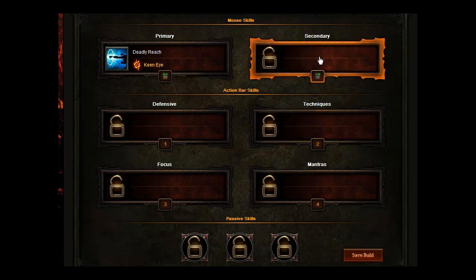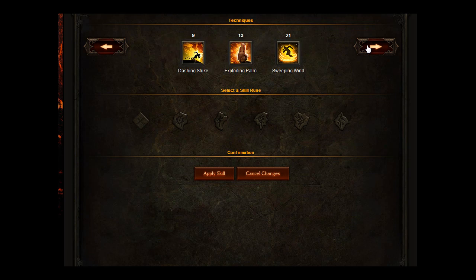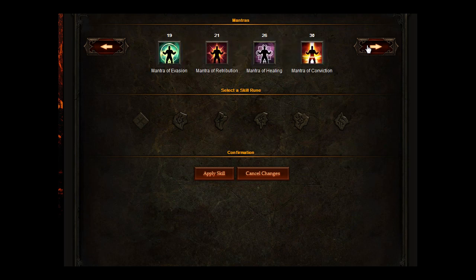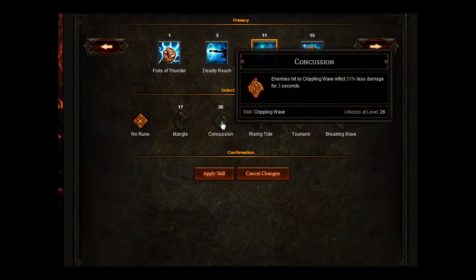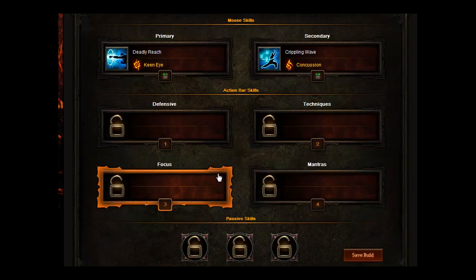For your secondary skill you're going to go for Crippling Wave — unleash a series of large sweeping attacks that cause 110% weapon damage to all enemies in front of you. Every third hit damages all enemies around you and dazes them, slowing their movement speed by 30% and attack speed by 20% for 3 seconds. That obviously helps in Inferno because you want to slow down the mobs so you don't get overwhelmed. You're going to have Concussion with that: enemies hit by Crippling Wave inflict 20% less damage for 3 seconds, so that keeps their damage down.